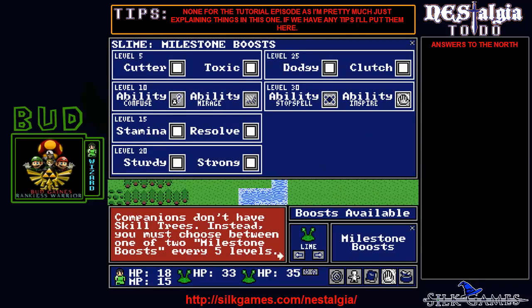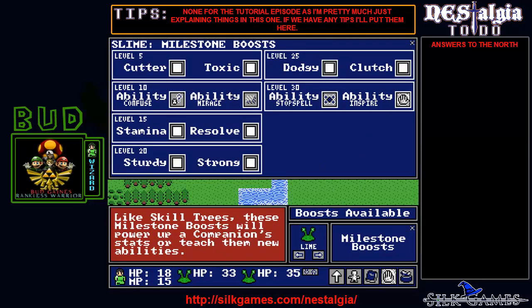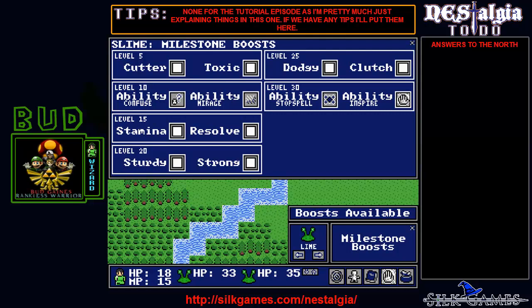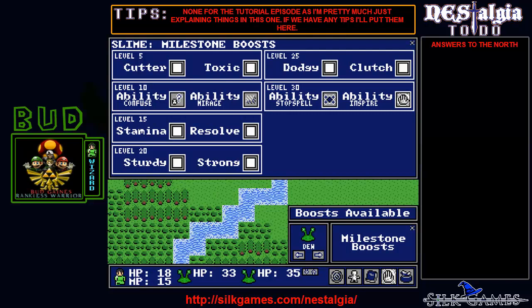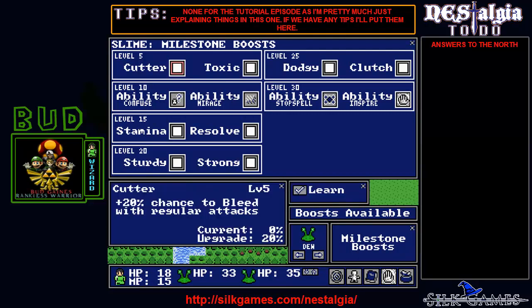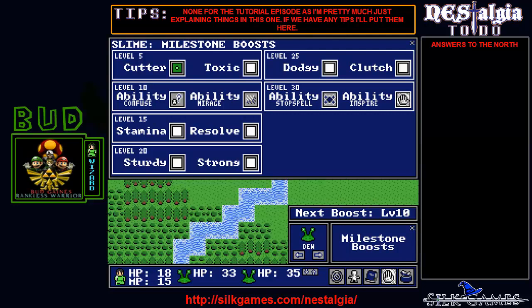Companions also level up — they don't have skill trees but they have milestones. In this case, Lime can get Cutter, a chance of Bleed, or Poison. It's about the same thing. I'll use Poison because it sounds cooler. I guess I might as well learn Cutter for the other one so it has two different abilities being used.